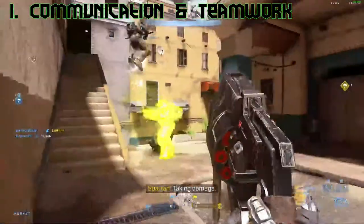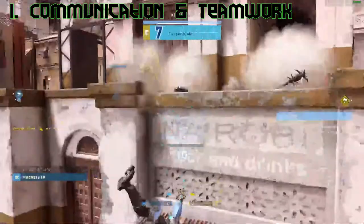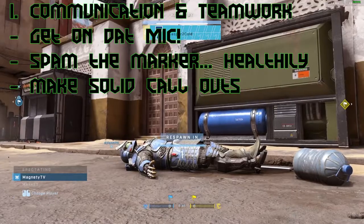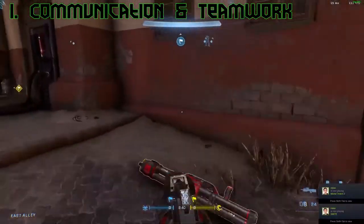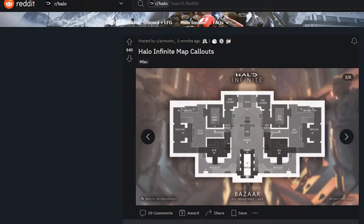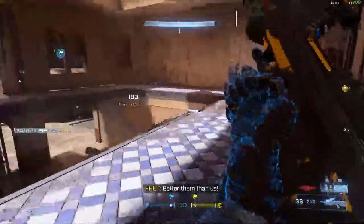Moving into number one: communication and teamwork. Whether you're playing solos or with friends in ranked, make sure you are using your communication — your mic, your markers, everything. Mark incoming enemies and call it out over the mic right away. Do both if you can; if you can only do one, that's better than nothing. Use the Reddit link in the description for popular map callouts — it's a great starting point for universal callout knowledge.